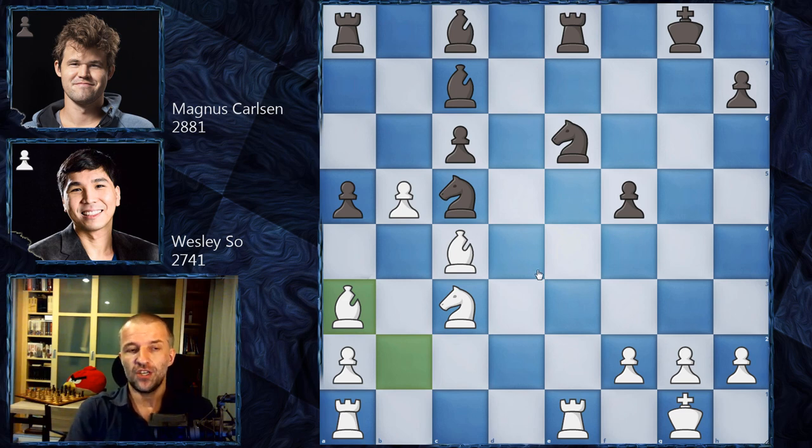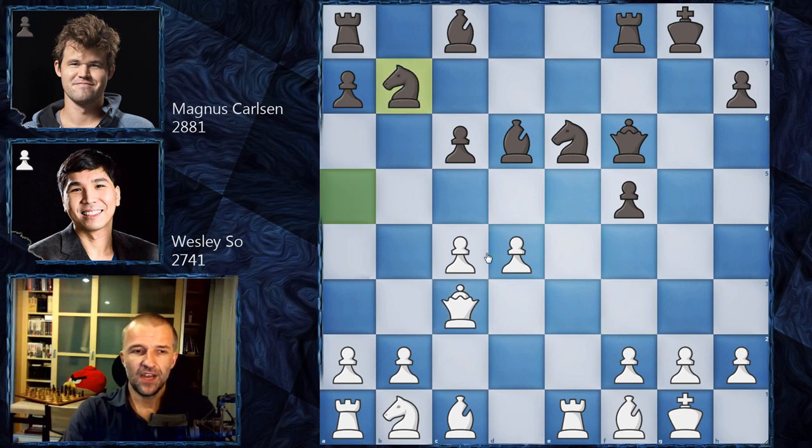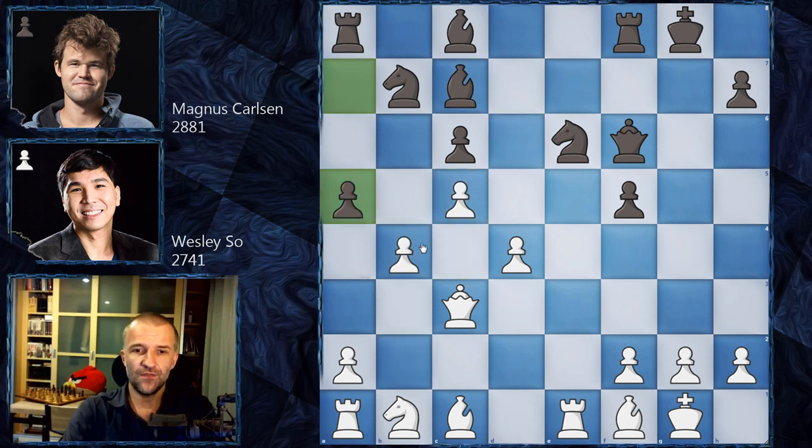The position from that game is considered equal, but there is a huge material imbalance. The black pieces are not that great — this knight is pinned. In our game, Wesley So first went for Queen c3 attacking the knight, Magnus went back with Knight b7, and only now c5 — a different move order. Then Bishop c7, b4, a5, b5.